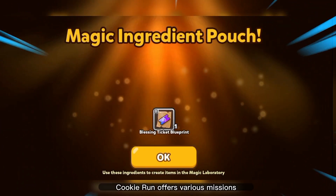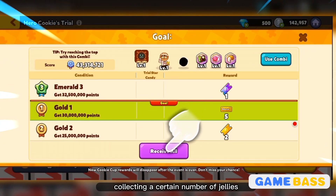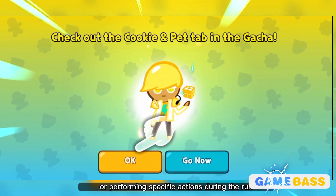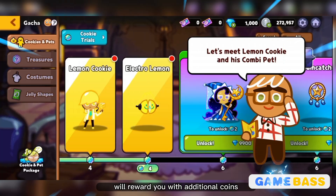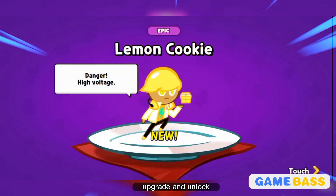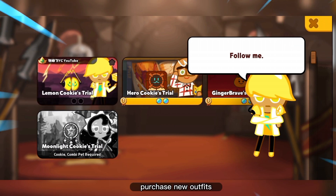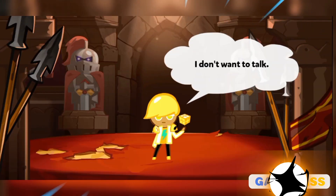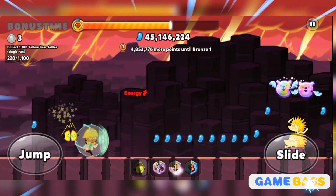Cookie Run offers various missions and objectives to complete, such as collecting a certain number of jellies, reaching a specific distance, or performing specific actions during the run. Completing these missions rewards you with additional coins, jellies, and other bonuses. Use the coins and jellies you collect to upgrade your cookies' abilities, purchase new outfits, and unlock additional cookie characters.